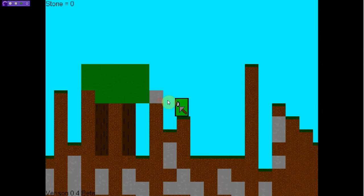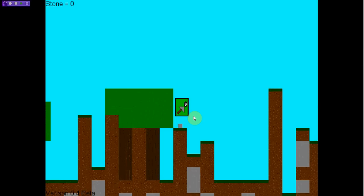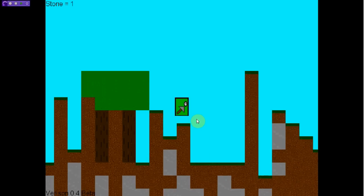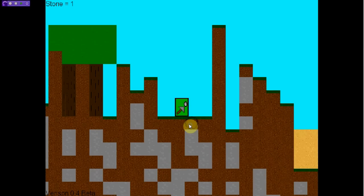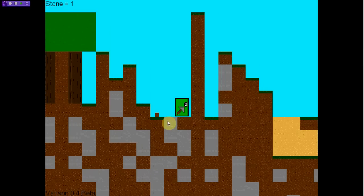Now I know the graphics are kinda bad but I'm gonna fix that after full release. Now you see he has a pickaxe in his hand, which is pretty awesome. And when you cut down stone now, it's a lot faster.